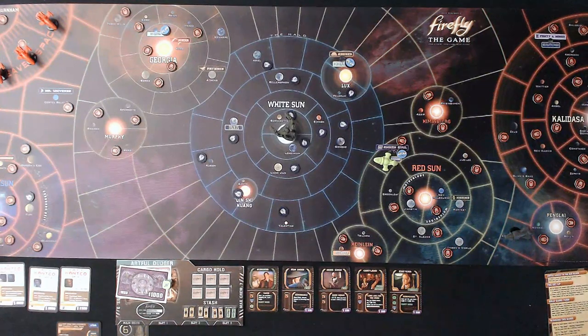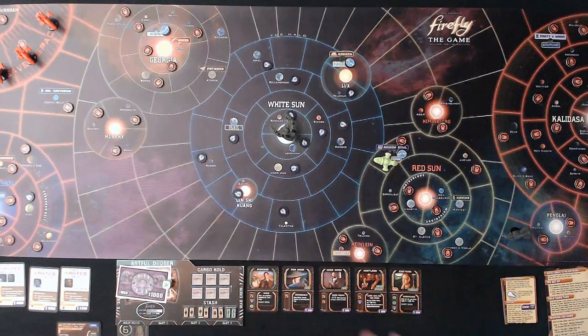I want to cover a couple of things first before we get started. I'll let you know what we're doing as far as the mission and what our goal is. I am playing with the two expansions, also with the Artful Dodger ship, Crime and Punishment, the Breaking Atmo cards, and the Pirates and Bounty Hunters expansion.